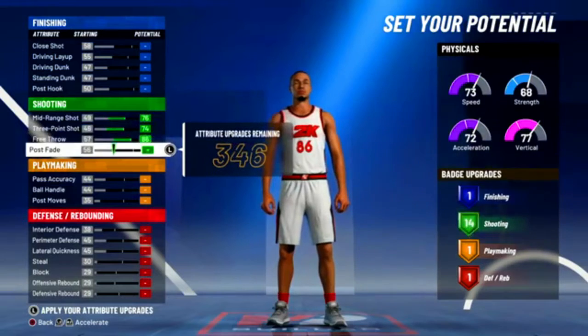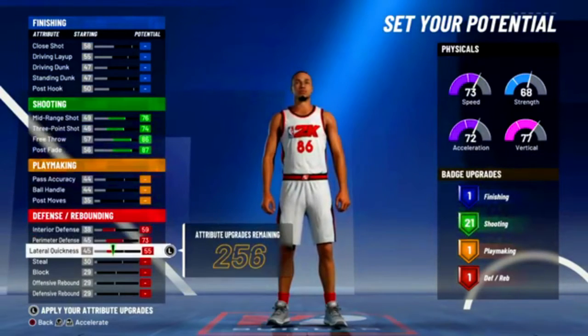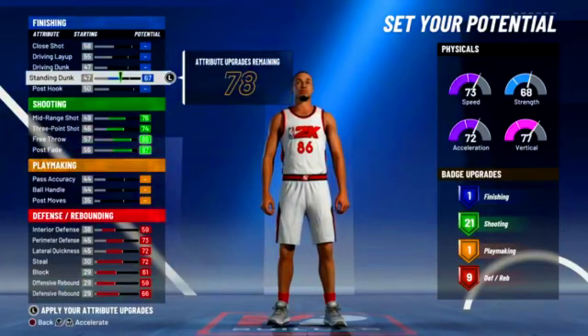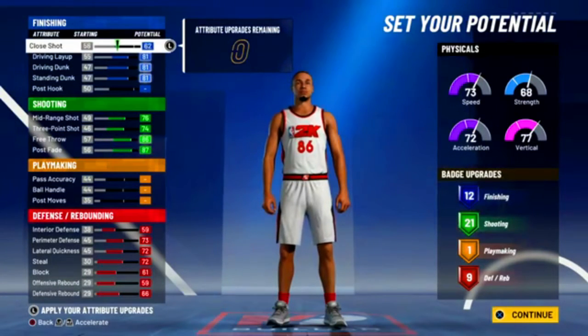For attributes, you want to first max out all your shooting, then for defense max all that out, and then for finishing max out standing dunk, max out driving dunk, and then for close shot like that.